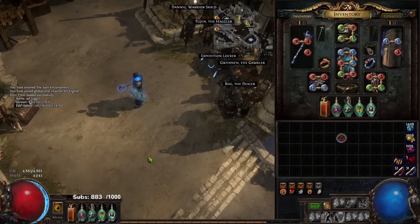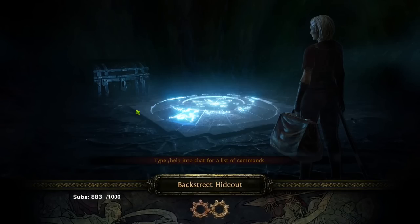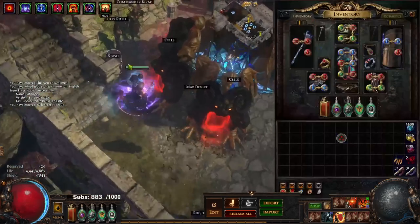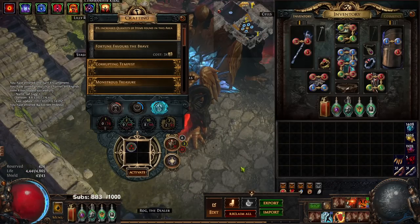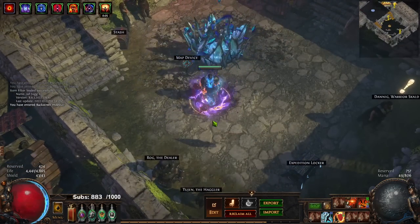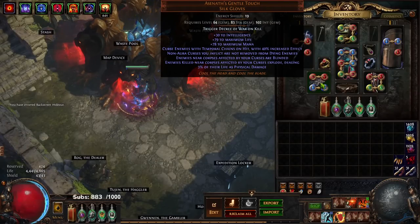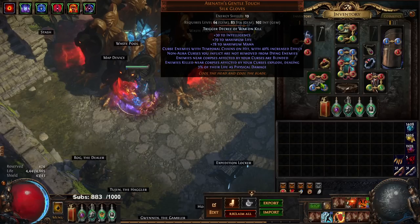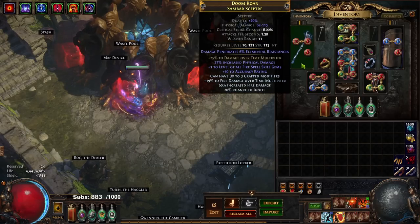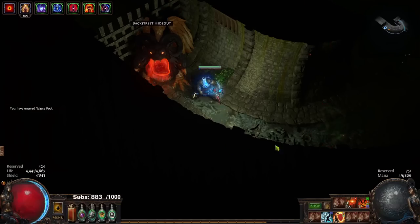I'm going to jump right into a map and explain a little bit about it. Here is a tier 16 Waste Pool — I'm going to slap this in. For this interaction, I'm currently using Assassin's Mark Gentle Touch gloves. There are three easy ways to incorporate explode into an RF build: either the Assassin's Mark gloves, an explodey scepter, or an explodey chest piece. Let's get started, let's blast.